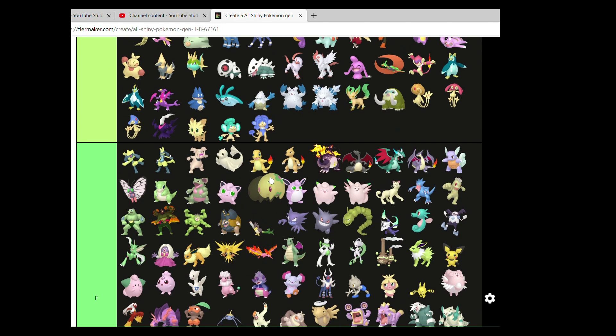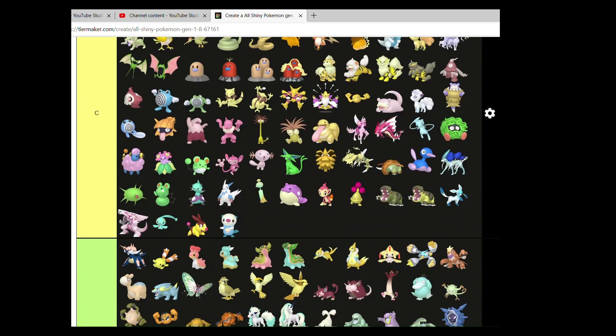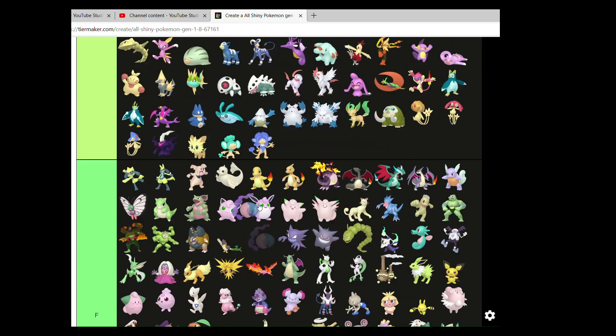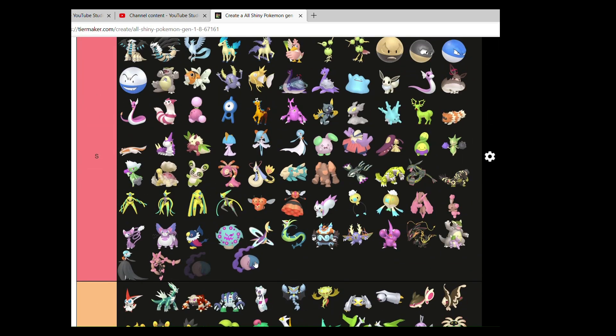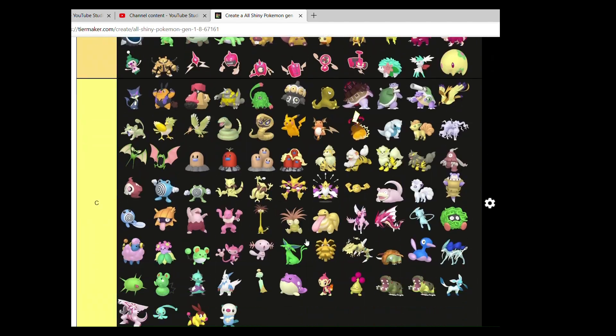The Munna and Musharna line. Munna is there — like the greeny-yellow aesthetic. And then Musharna I think is a phenomenally designed Shiny, just like the other two Gen 5s so far. Love the colors — they are lovely.